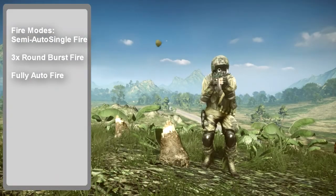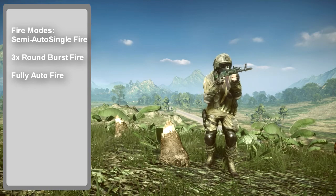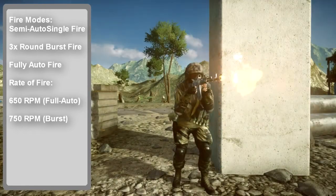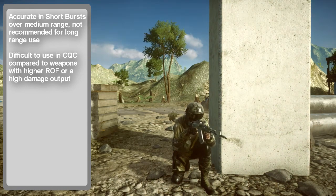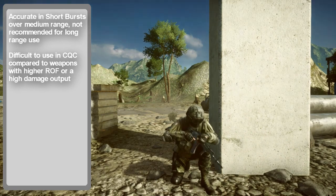The AK-12 features semi-automatic, burst fire, and by default, fully automatic firing modes. It fires at a rate of 650 rounds per minute on its full-auto setting, but its fire rate can be increased to 750 rounds per minute when switched to burst mode. The AK-12 is accurate when fired in short controlled bursts at medium range, but can be difficult to use in extreme CQC scenarios, where a weapon with a much higher rate of fire has a better chance of success.